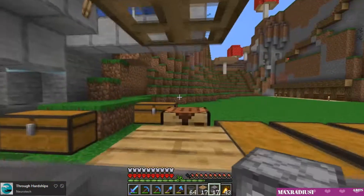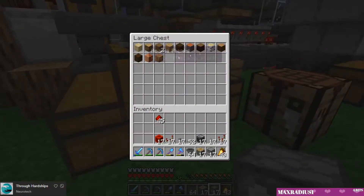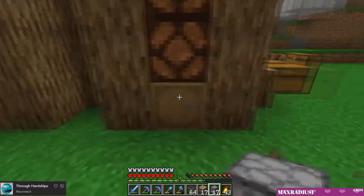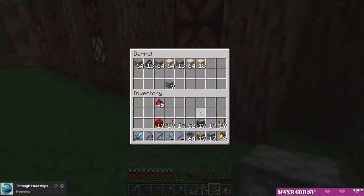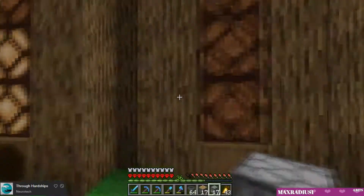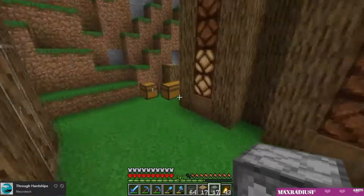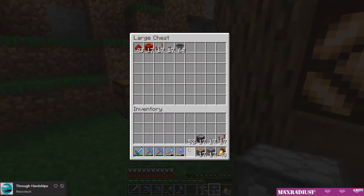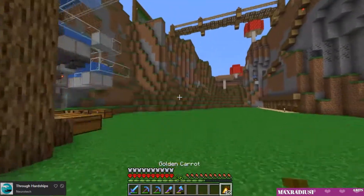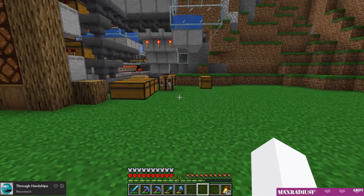This works — it sorts all of those items: all the wooden logs, all those redstone components, and all the other categorized items. Whenever we have any of these items, the goal is to be able to put almost any item in the game into the system and have it go where it's supposed to go. The items we use more often will be closer to the front of the system.